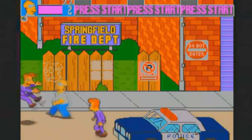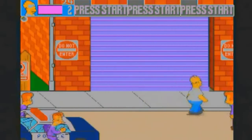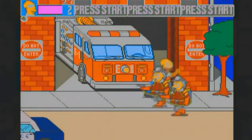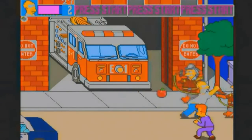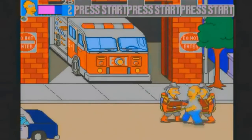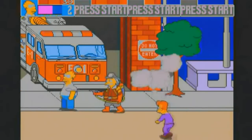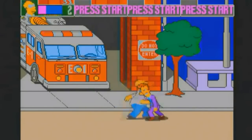In the first level we're at the shop area, attempting to track down Maggie and save her. I decided to play as Homer because he's one of the easiest to use — literally walking, punching and kicking. The other characters are different: Lisa uses a skipping rope, Marge uses a vacuum cleaner (I don't know how she got access to one, but she has one), and Bart uses his skateboard. Bart is much quicker but harder to manoeuvre than Homer.